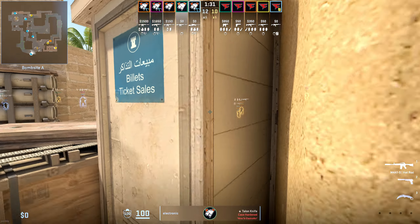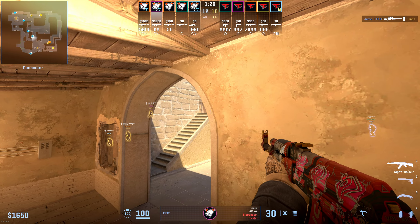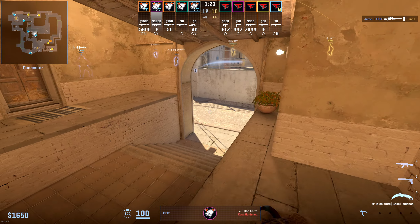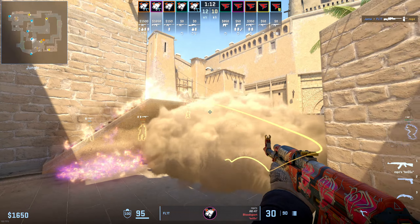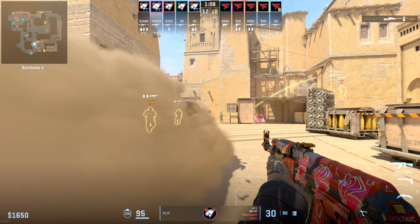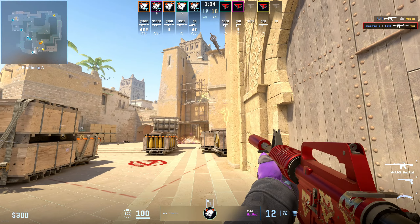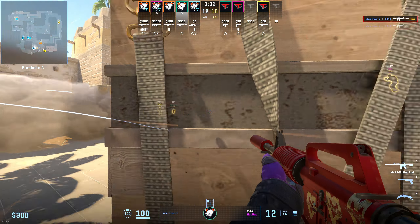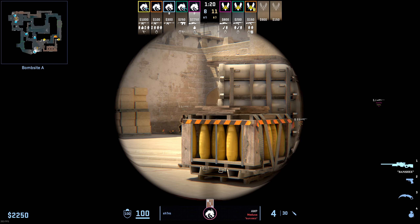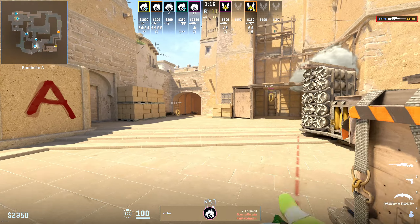Another super common setup you're going to see is one player jump-spotting from CT ticket with another player in connector, where he can support both mid and the A site, but with the expectation that they're probably going to get smoked off as part of the hit. And that's exactly what happens here, but Flit decides to push through that smoke to catch two phased players off guard. Off the back of that, Electronic is able to activate from CT and pick up another frag, giving them a man advantage at the very beginning of the round. Triple and Default are also solid options if you're by yourself, depending on how you're planning to play off of your teammates once they come in for the rotate.